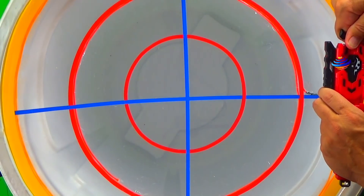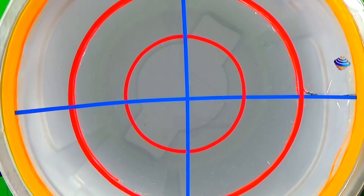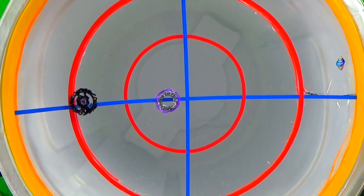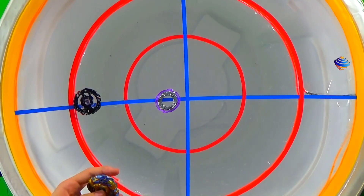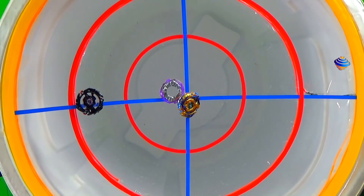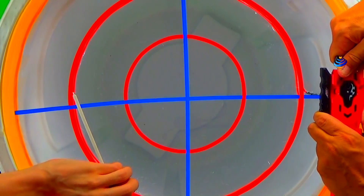We are now getting ready for Battle 2 — 3, 2, 1, let it rip! Oh, okay — well, how about that! I didn't expect that. Yeah, sometimes they'll just actually collide and then after one hit it's down. I was hoping Fafnir does do that because sometimes it does get lucky as a burst finish. So Fafnir F3 — yeah, okay, we got three points but we'll just do an extra round just with Fafnir and Satomb.